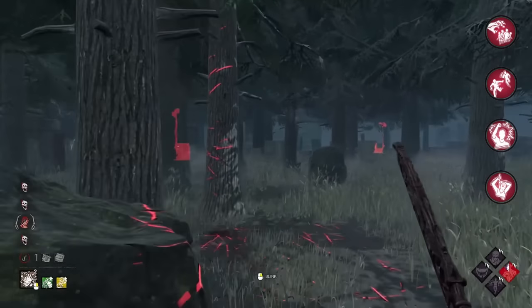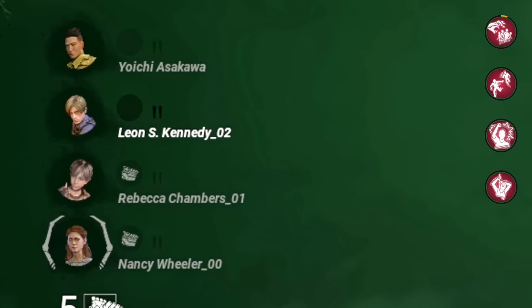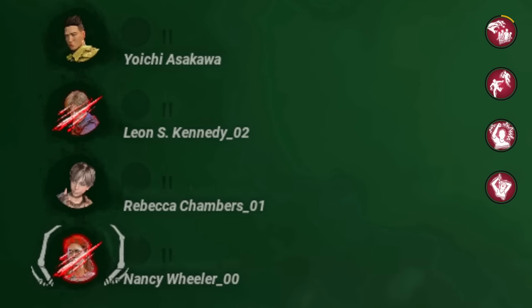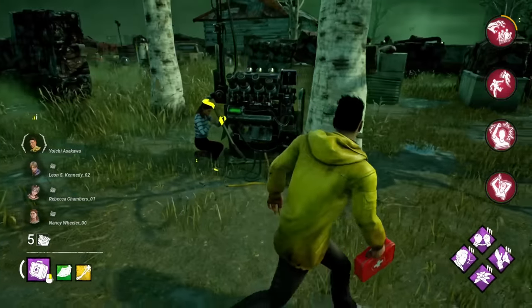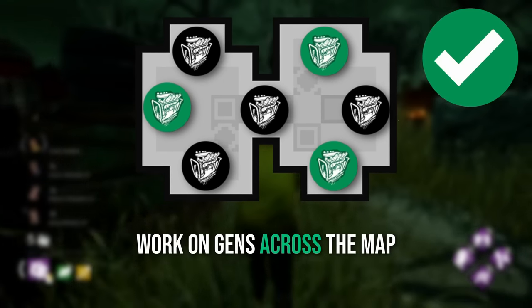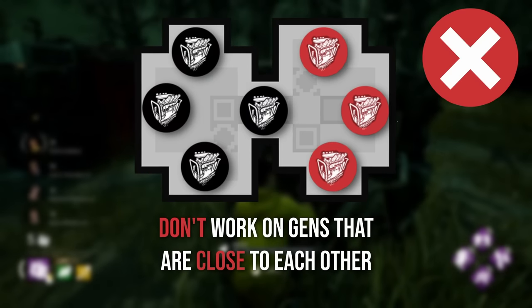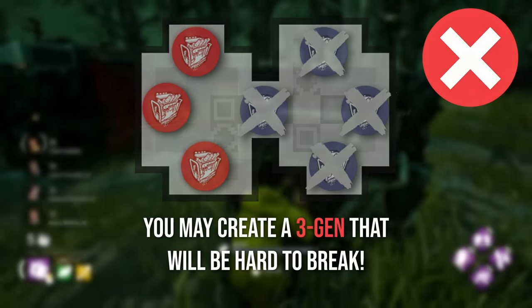Well, the first step and the most important one is to reduce her ability to pressure multiple people. The Nurse is uniquely strong at turning groups of survivors from healthy to injured and from injured to dead. When repairing, split up and work on gens across the map. If you work on gens that are very close to each other, you will be incurring a massive risk, and even if you get away with it, this will often result in a three-gen elsewhere that will be very difficult to break later on.